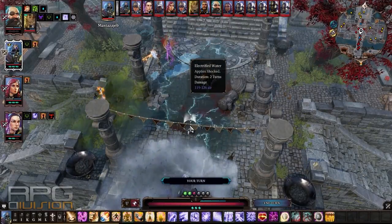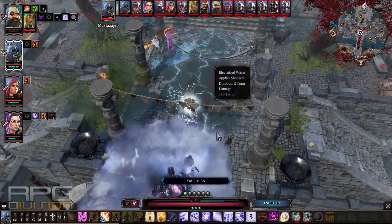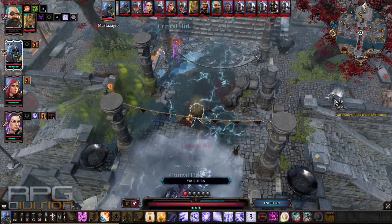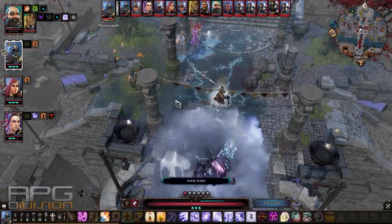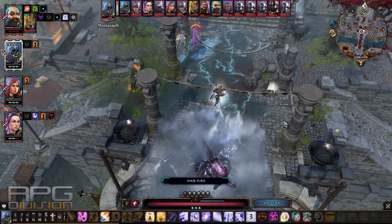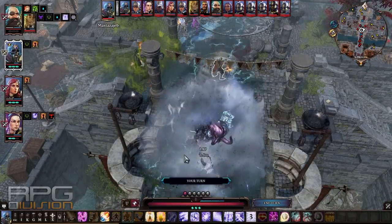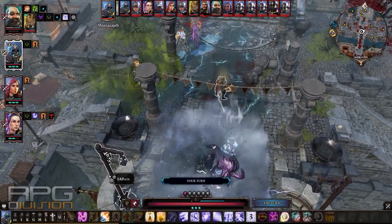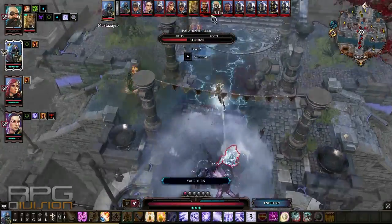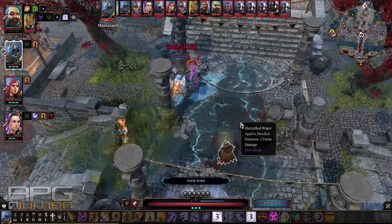Using another superconductor — it only costs two action points. Look at this! Just be prepared that superconductor will kill your PC. This guy is shocked; I might need to stun him. Using electric discharge — and he's stunned now. Just what I wanted.